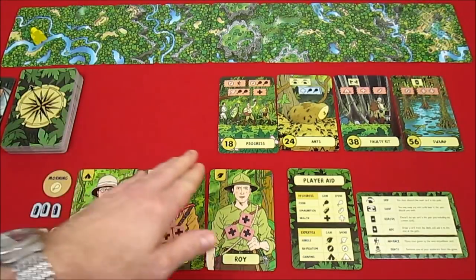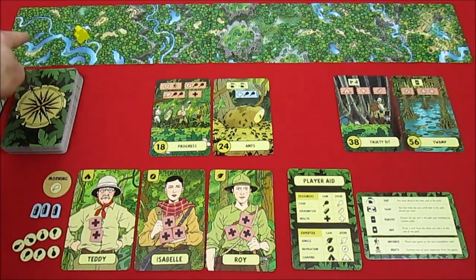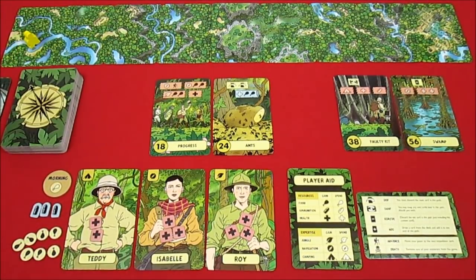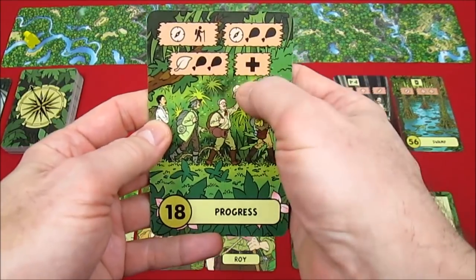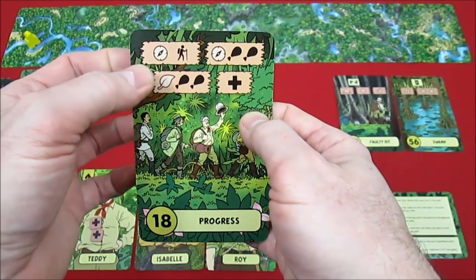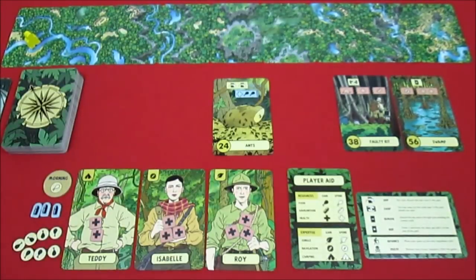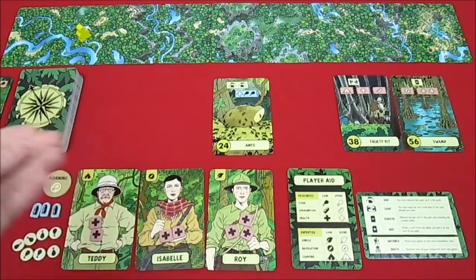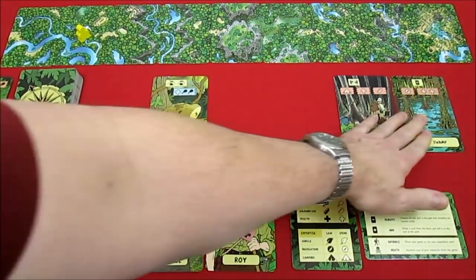Continuing along the path — I forgot to advance us along after taking the food rather than the advance option. Now we're on the Progress card, which has four red options. We're going to spend a navigation expertise and move along the path. Isabel is our navigator, so she loses one health to get us moving toward El Dorado.